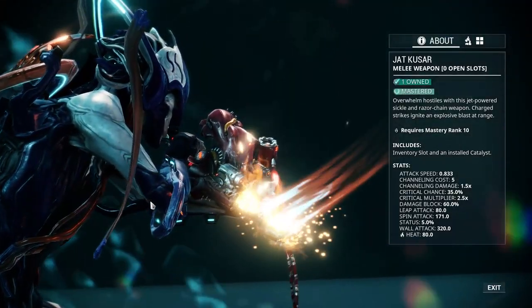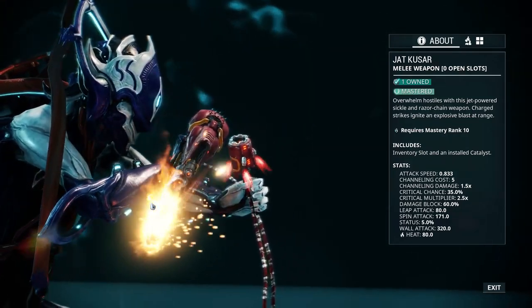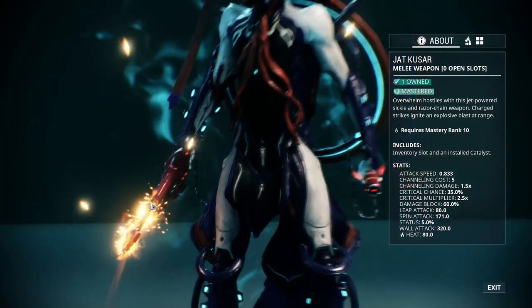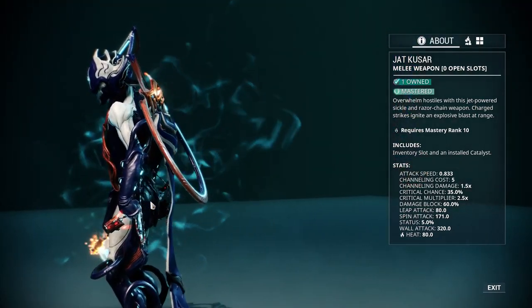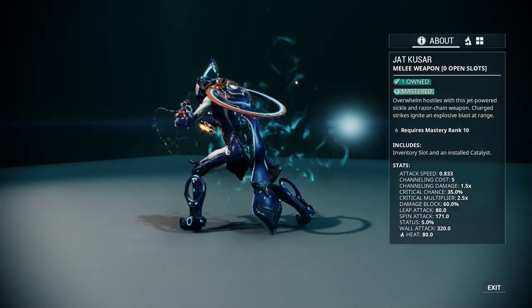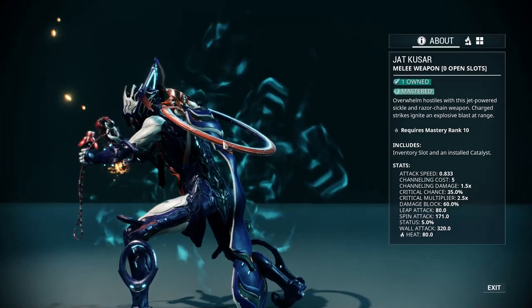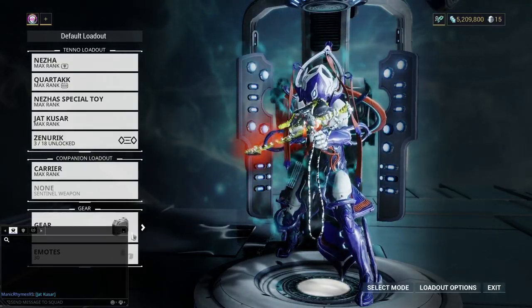So, this is an MR-10 weapon. You get it from the Clan Dojo, from the Grineer Lab, and it's not too difficult to make, but it's not like the easiest thing to make either. It's not horrible, but it's not easy easy to make.